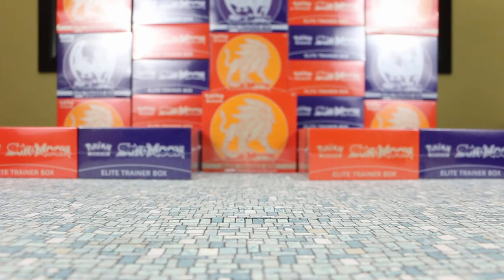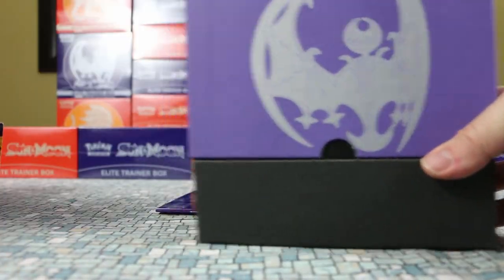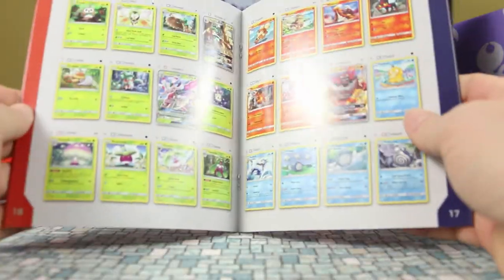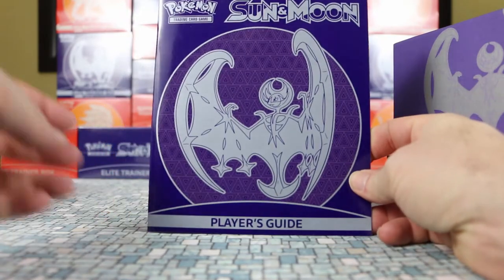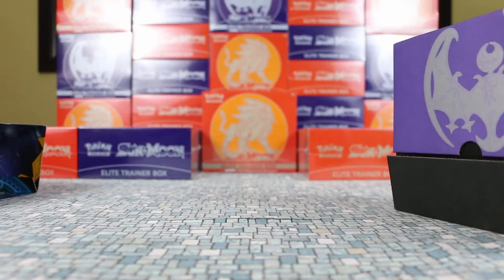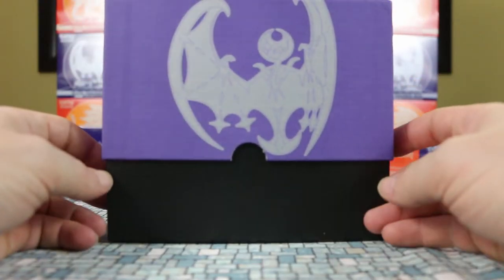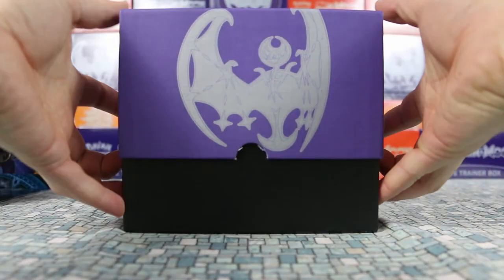I'm not going to spend as much time going through what's inside — the poster and stuff like that — as I have quite a few of them to open, so no dilly-dallying. The box has the exact same contents as the last one but with a different decal. We have the Lunala, and the box here is kind of neat — I like the purple, it looks pretty sweet.